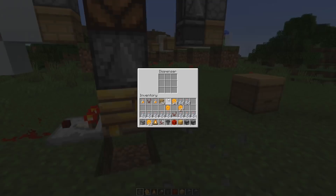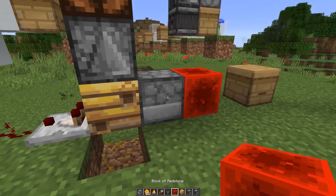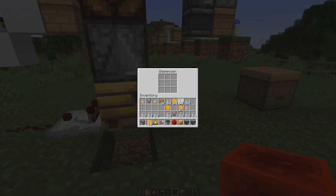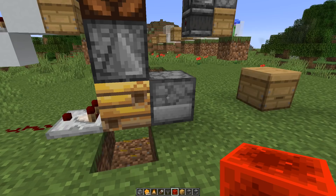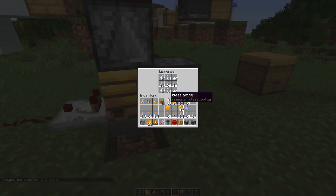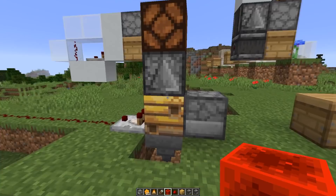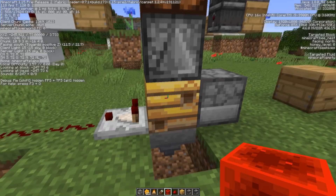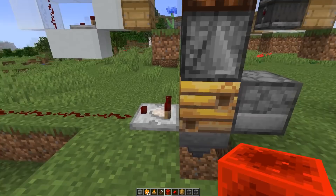Now let's talk about how we can automate this process. We will need a dispenser with either glass bottles or shears inside. If you power this dispenser, you will get the honey bottle and the beehive is back to honey level 0, so the bees need to fill it up again. To make this work as nicely as possible, you want to completely fill up the dispenser with glass bottles so it is forced to shoot out the honey bottle. Then we can directly use a hopper below to pick that up. We can detect if the beehive is filled up with honey using observers that detect any change to the honey level, or comparators that give out a signal strength corresponding to the fill level of the beehive.